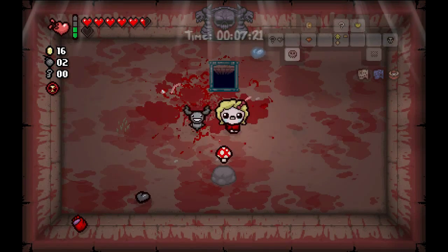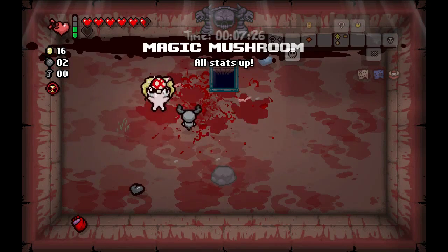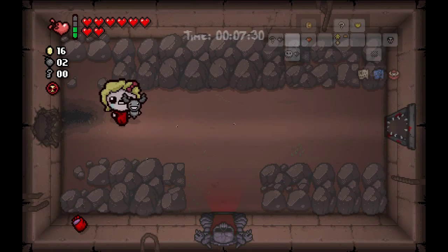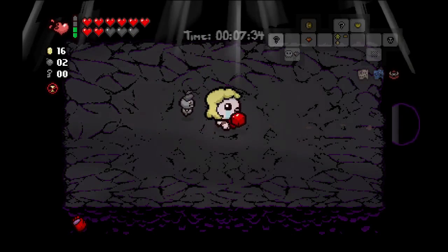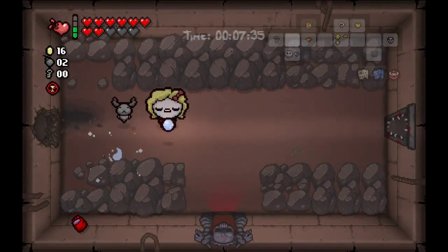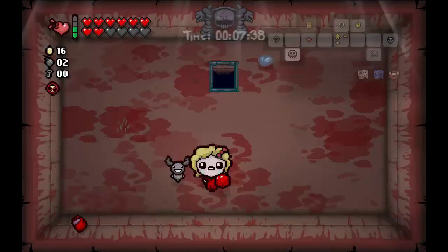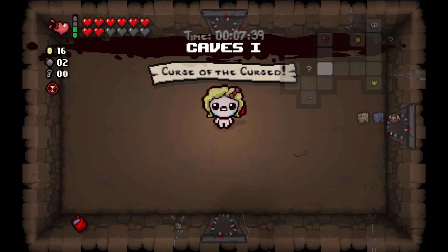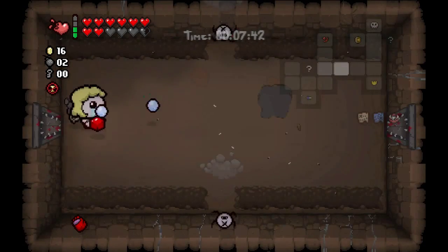We did not land the Devil Deal, but oh my goodness, we got two Soul Hearts! Magic Mush — full health. That's actually slightly bad because I can only pick up four of those, but the Magic Mush is still a fantastic pickup. We now actually have damage. We're moving on to the caves — can I get there in less than eight rooms? Yes, so we are going to do that.